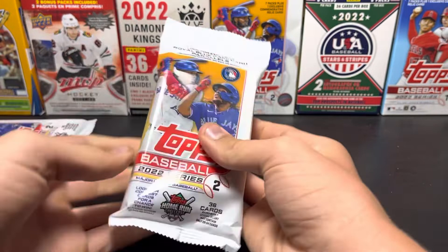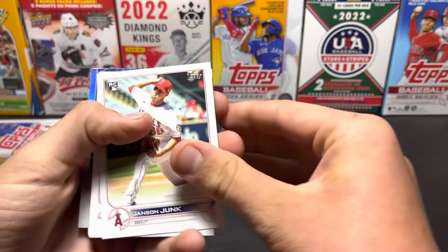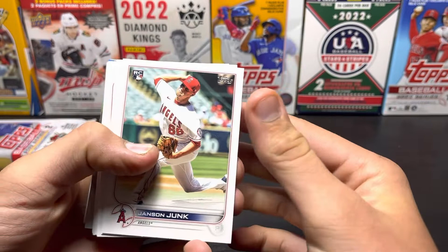We're going to be looking for O'Neal Cruz, J-Rod, Torkelson, and Bobby Witt — which is really hard to pull. We saw somebody do it. I can't remember exactly, but it was like 5,000 cards in existence. I don't know if I missed it. I'm not a mathematician, so I don't know. Let's just look at the side.